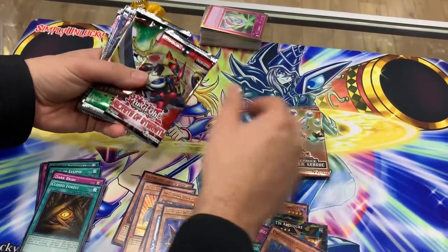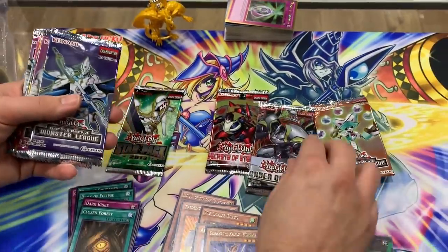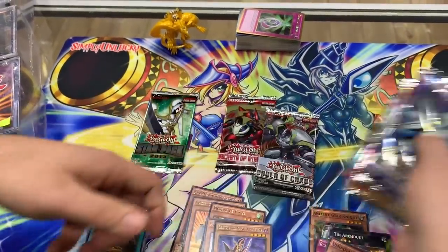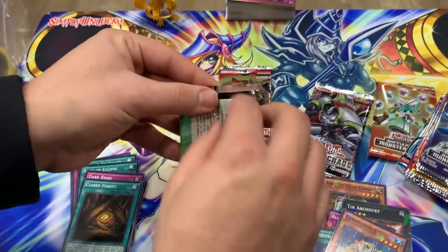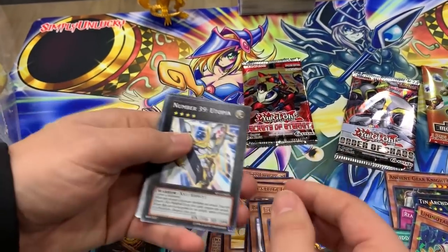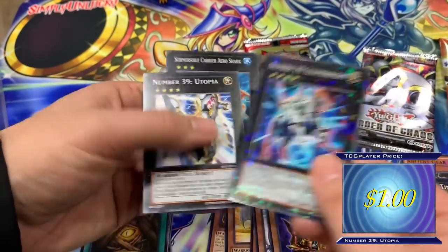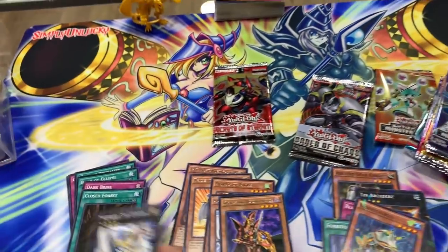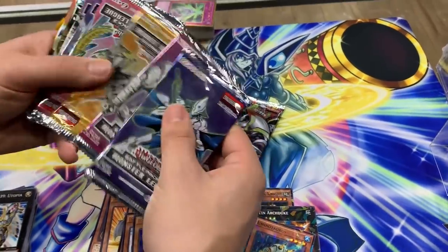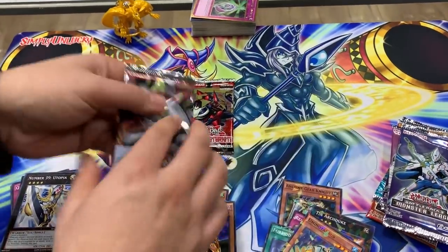We got one Monster League, Secrets of Eternity first edition — that's actually really cool — Order of Chaos, and a Star Pack 2013 Monster League. Let's start with the Star Pack — haven't opened one of these for a cool minute. Hey, Utopia! That's cool — a lumina, nice, Star Pack star power Utopia. Let's do some Order of Chaos to switch it up.